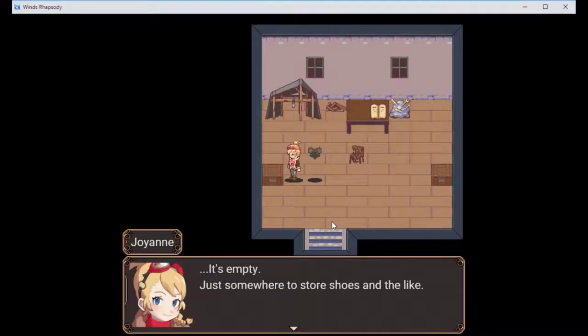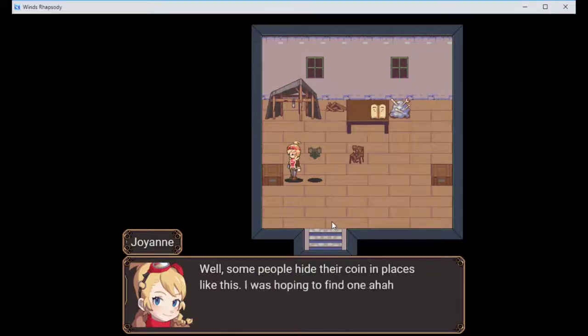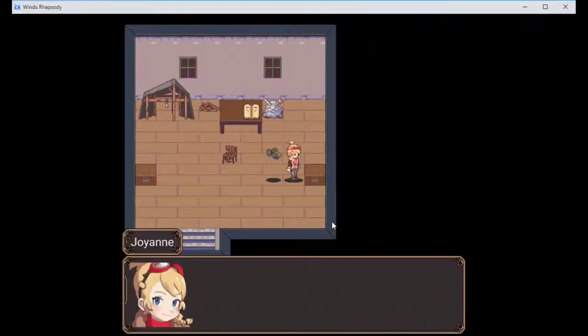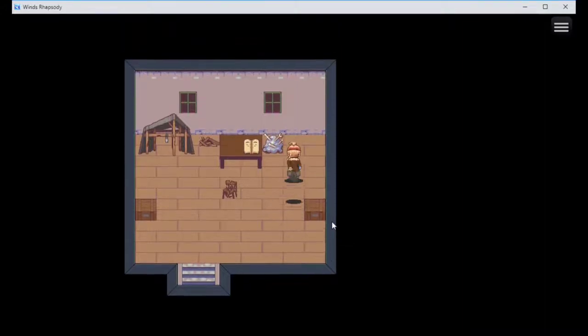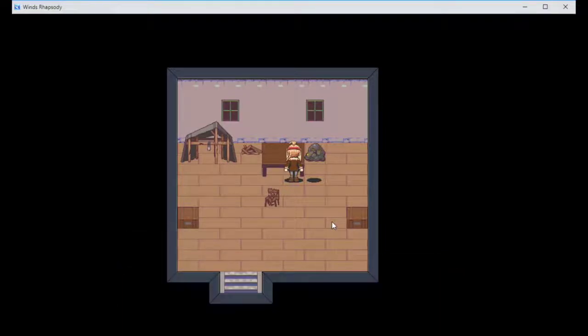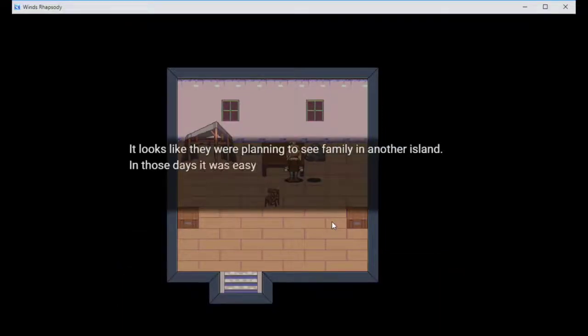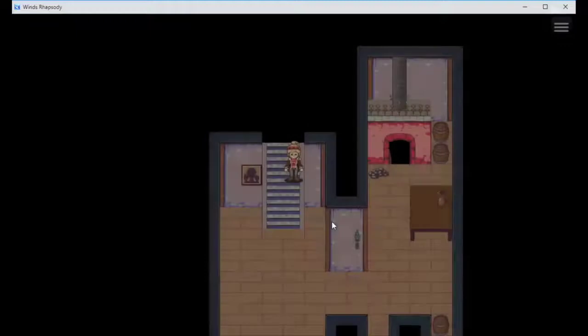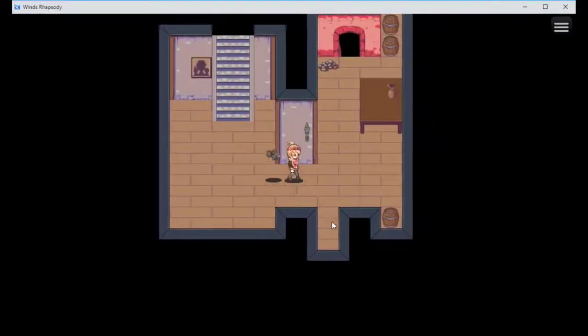It's empty, just somewhere to store shoes and the like. Some people had their coin in places like this - I was hoping to find one. More scraps in the scrap pile. This journal is surprisingly legible. Looks like they were planning to see family on another island - in those days it was easy to just take a flight somewhere. But not any longer. They were living in a tent inside their house until the raiders came and murdered them all. Feels bad.